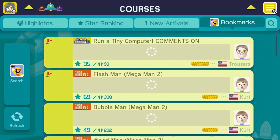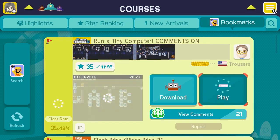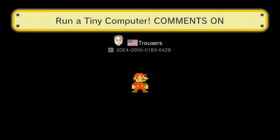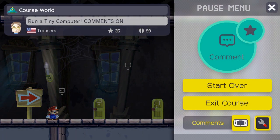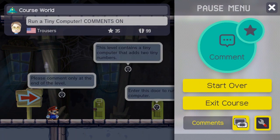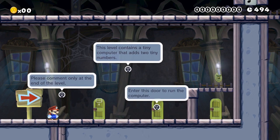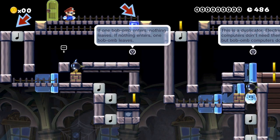Essentially, they just kind of built a small calculator — run a tiny computer, by user Trousers. So basically, let me turn the comments on to kind of help explain this whole thing. The level's broken up into two sections: one teaches you about the computer, the other one lets you actually go through it and do a really simple calculation. So let's go through this first one first.